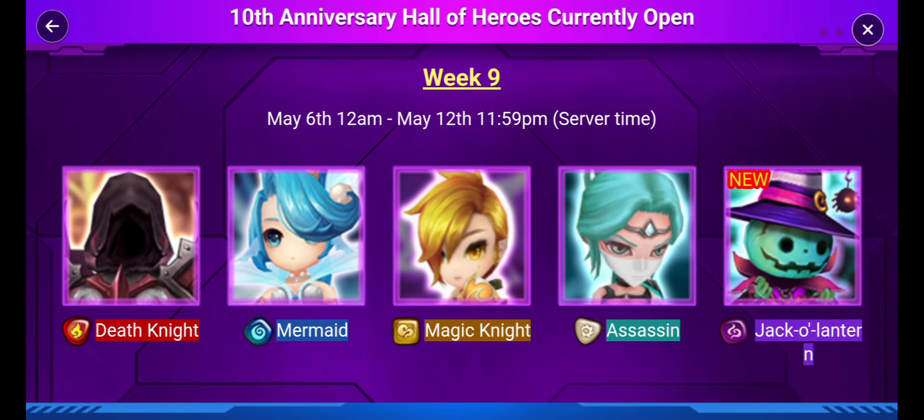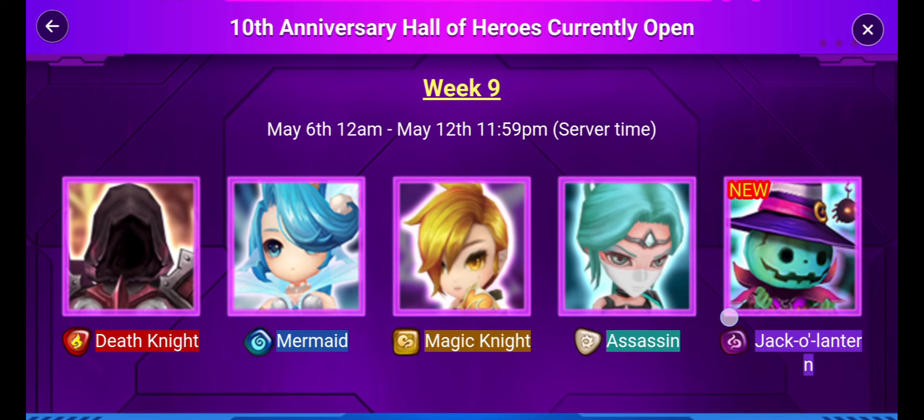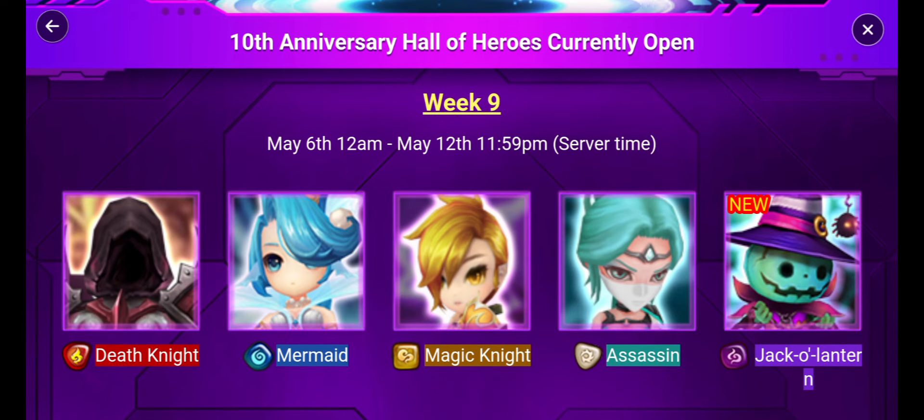Hello everybody and welcome to the video. Today we're going to be taking a look at the week 9 Hall of Heroes roster. This is part of the 10th anniversary event where every single week for the next few months we're going to get a new Hall of Heroes and a whole bunch of 4 stars to choose from. We're going to be picking from the light dark units. Last week we did start talking about some of the main attributes, but this week I feel like we're going to revisit the old method because I don't really like any of the main attributes on this one.